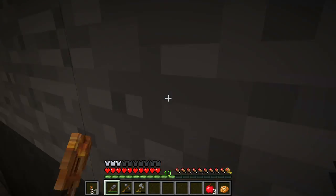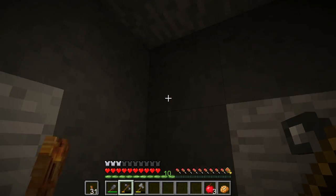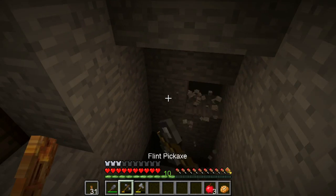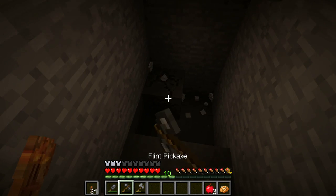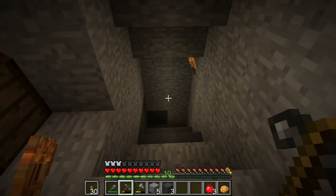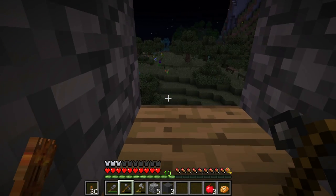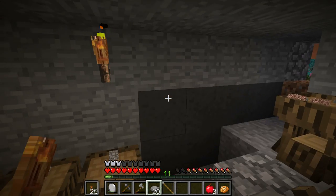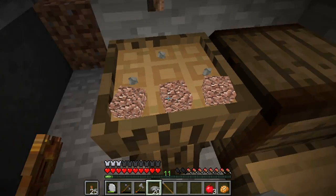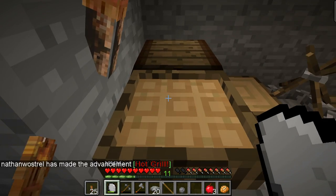I'm going to dig down here and hopefully find a little more stone or something, because we need materials - we need all kinds of stuff. I've got a few recipes set up. We needed to make our grate for our fire pit - that's three pieces of stone and three rocks, then you hit it with your crafting rock. There we go - the hot grill.